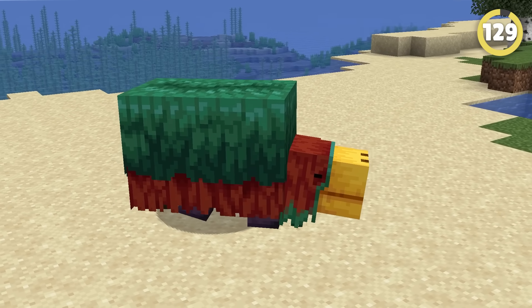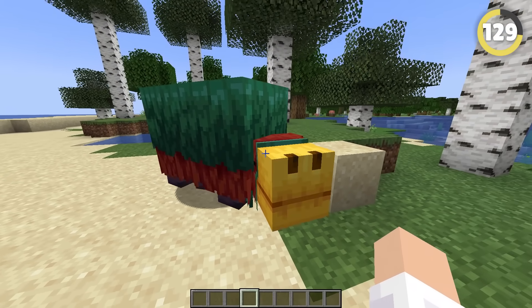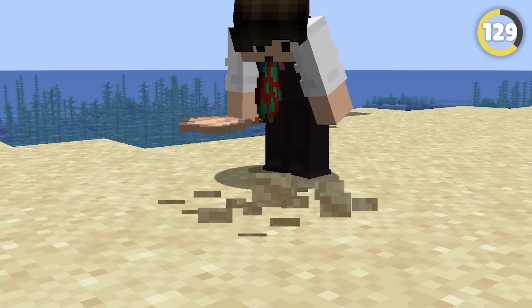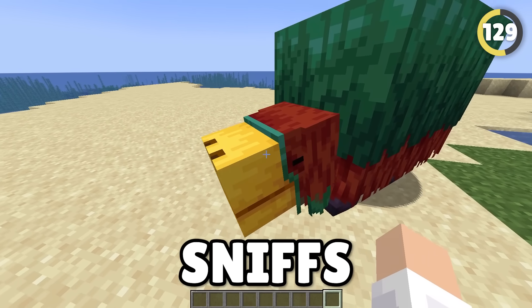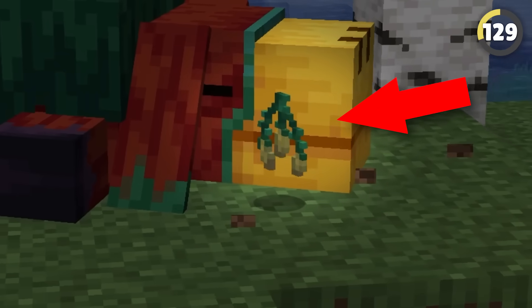The Sniffer is another new mob that's been added — what is it? Seriously, what is that? It can only be spawned in with eggs obtained from archaeology, and just sniffs, I guess. At least it looks cute, even though all it can do is find these torch flower seeds. Wouldn't it be cool if instead of just seeds, it could also discover other items, like diamonds? Or would that just be overpowered?